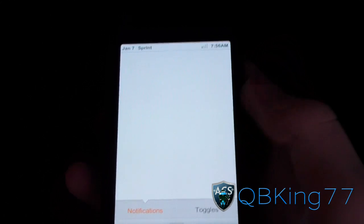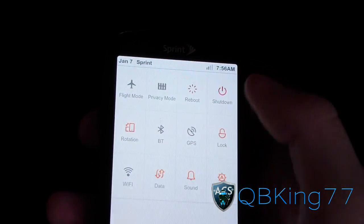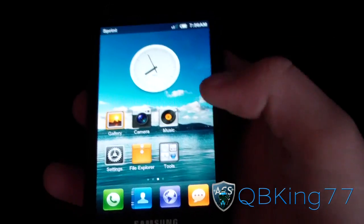Why would you want it to pull down notifications if you don't have any? So it just always pops up the toggles. You've got GPS, flight mode, Wi-Fi, Bluetooth, data, sound, brightness, etc.